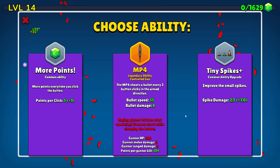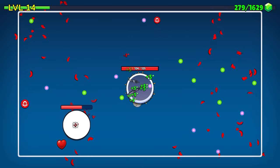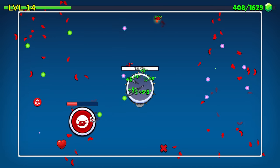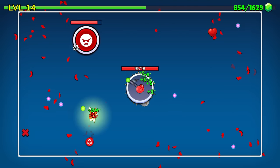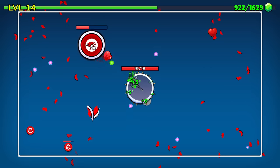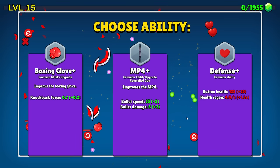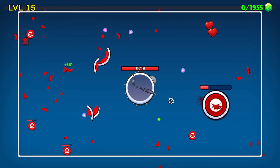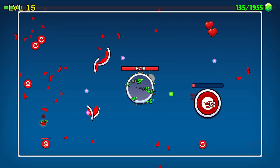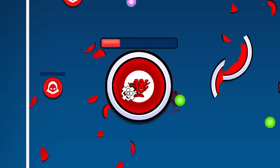The MP4 also fires in the direction where we're clicking, so we can actually aim our gun finally. But we're gonna start getting these big guys coming toward us. Luckily our bullets bounce, so even if we miss the target the bullets will still bounce around and hit something eventually. Our indiscriminate Uzi is still firing everywhere, so we're getting lots of damage out. And since the MP4 is a legendary, we might as well make it even better — 25% damage increase.